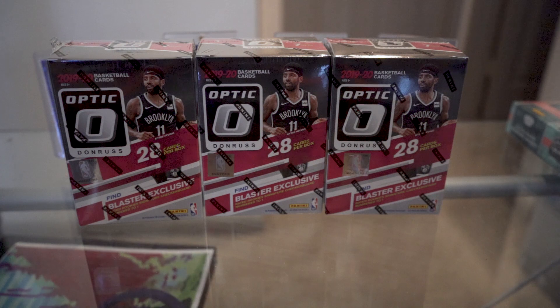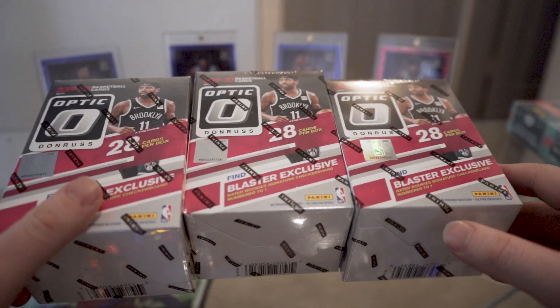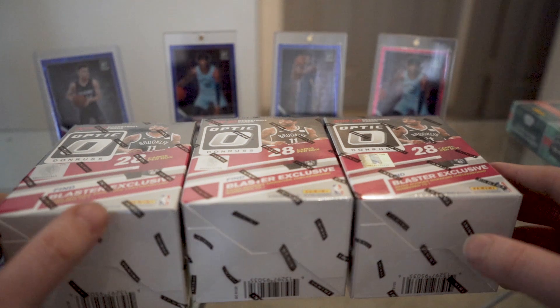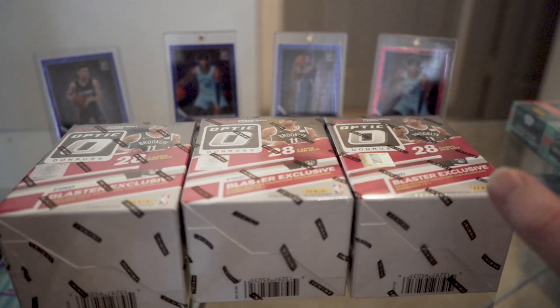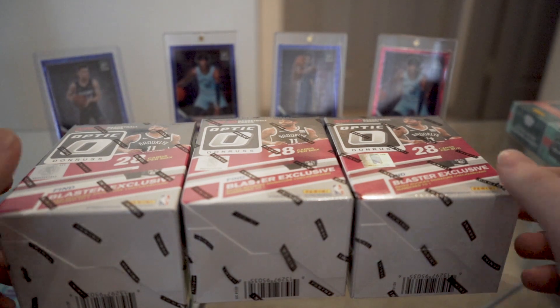We're back with three more blasters of Donruss Optic basketball, the retail stuff that is really hard to find. Previously opened two of these — the first blaster had basically nothing, no notable rookies. But the second blaster had an autograph and a checkerboard parallel in the same box: a Jared Vanderbilt auto and a Buddy Hield checkerboard. Still cool, beat the odds on that.